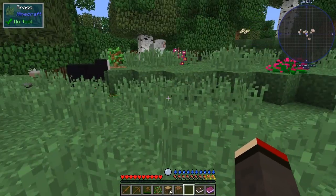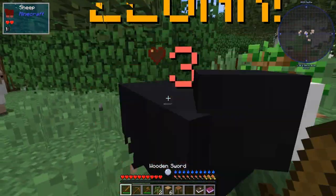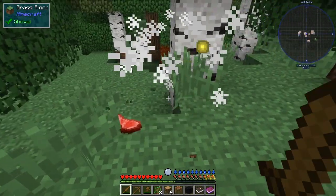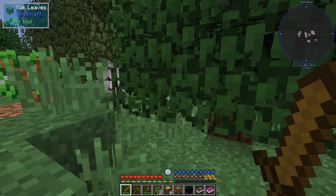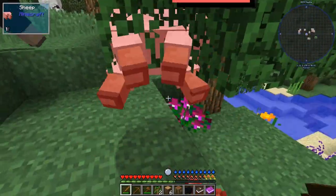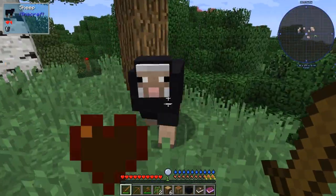The next thing we're going to do is kill some sheep — poor old sheep, but of course we need the wool. We need about three sheep, we should at least get some wool. One black, one white, that's fine. And another sheep — there's a few more over here. And what we need is about six cows.